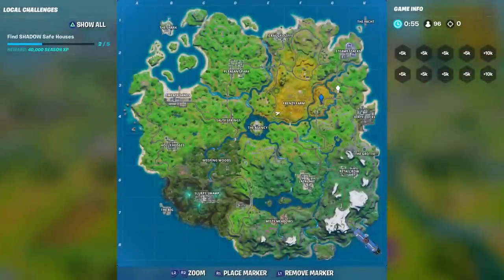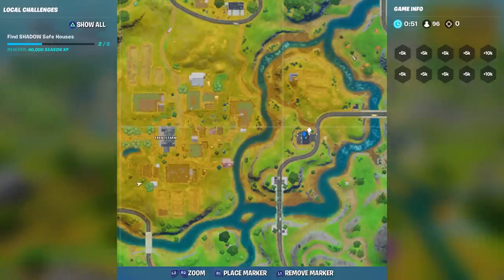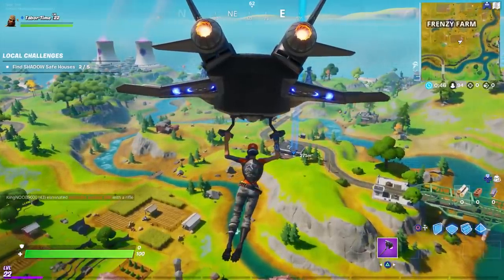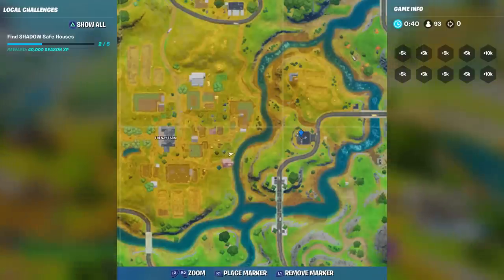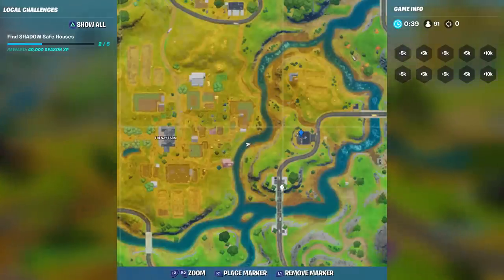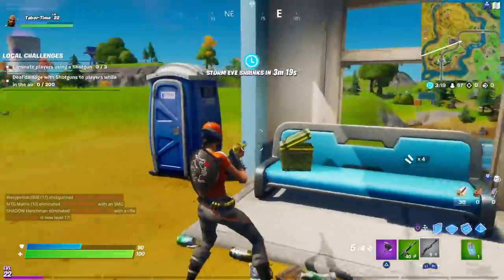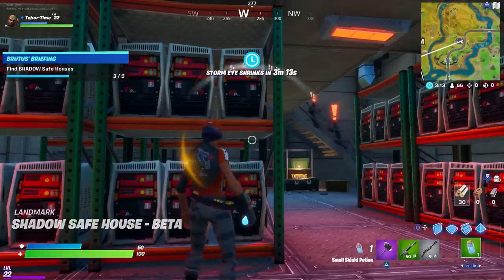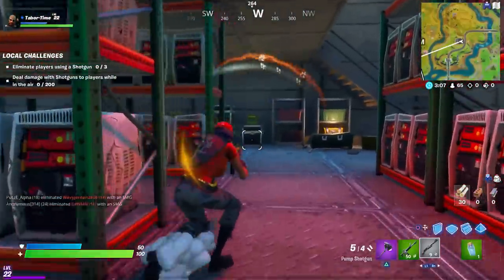Next up is the Beta house. This one is just right of Frenzy Farm at this gas station. There are multiple toilets you can use to get down to where the chest and henchmen are. There's also a henchman up top. The exact location on your mini map is just right of Frenzy Farm, northeast of the little bridge. You may need to actually enter the underground area to get credit.